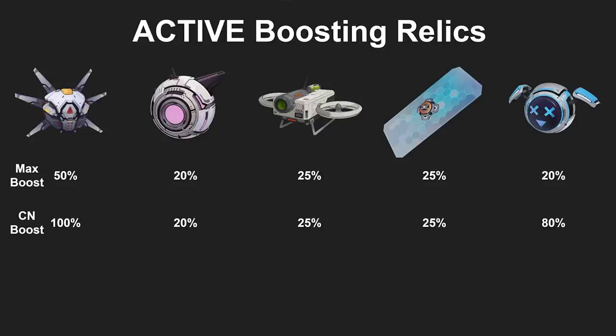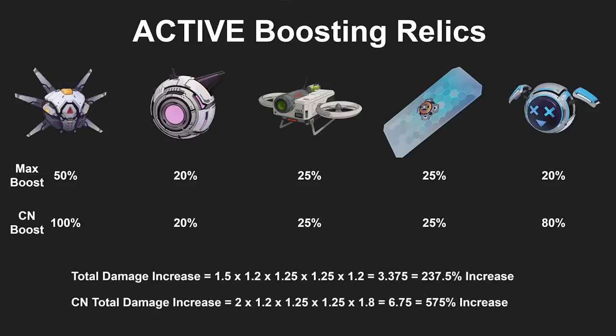The Kont is also regionally balanced compared to the CN version, where it has an 80% maximum increase if you have less than 20% HP. Since damage boosts are multiplicatively calculated in this game, this comes out to a total theoretical damage increase of over 3.3 times your original damage, or almost 7 times for the CN version from relics alone. But wait — we can only use 2 relics at once, so why are we multiplying all 5 damage boosts together?